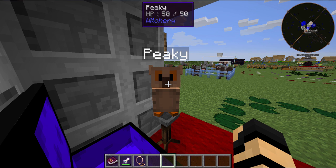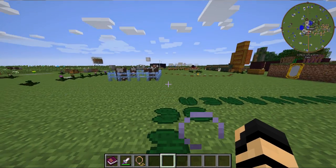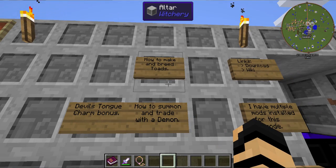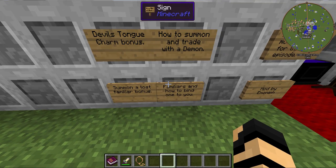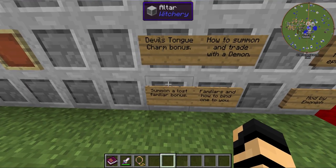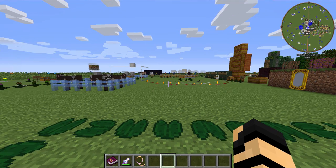Peaky's joining us today, and as you've noticed, he's leveled up. At the top you can see his health has increased drastically. One of the items we're going to be going over today is how to do that. So for the agenda: how to make and breed toads, how to summon and trade with a demon, plus the Devil's Tongue charm, and familiars and how to bind one to you, like Peaky over here, plus how to summon a lost familiar, just in case.